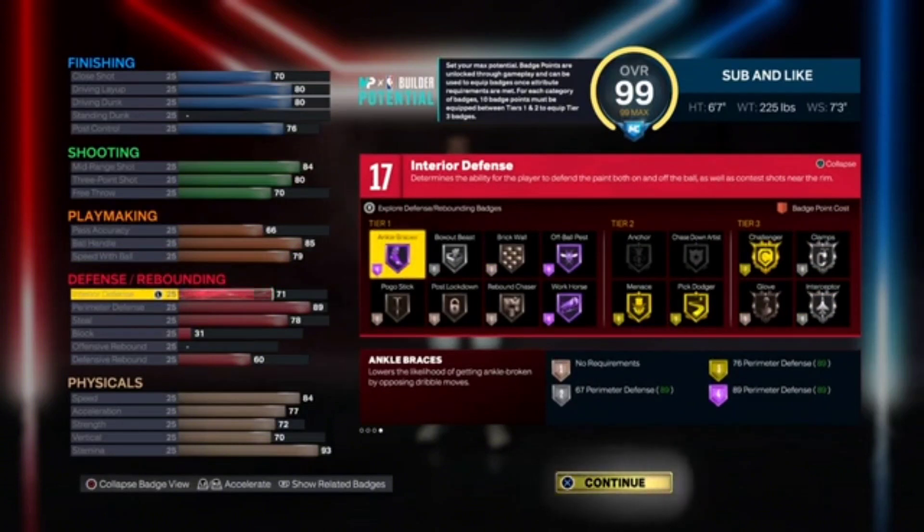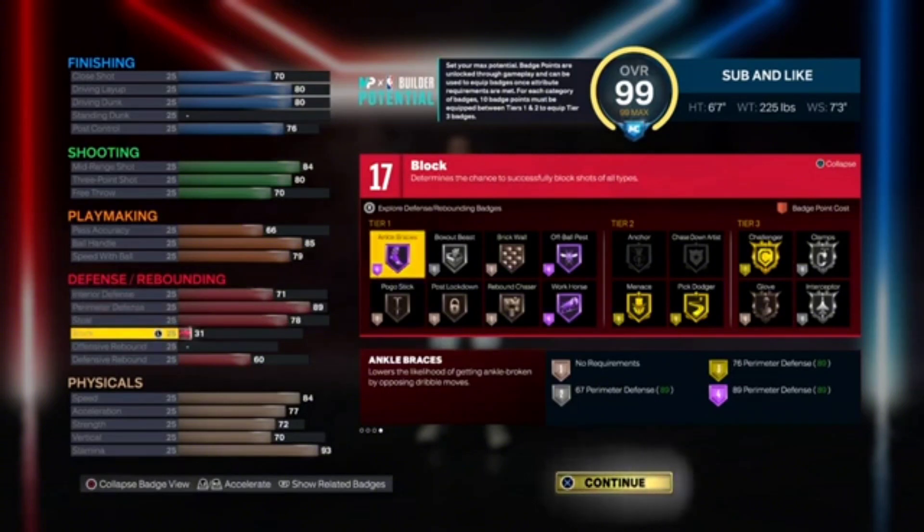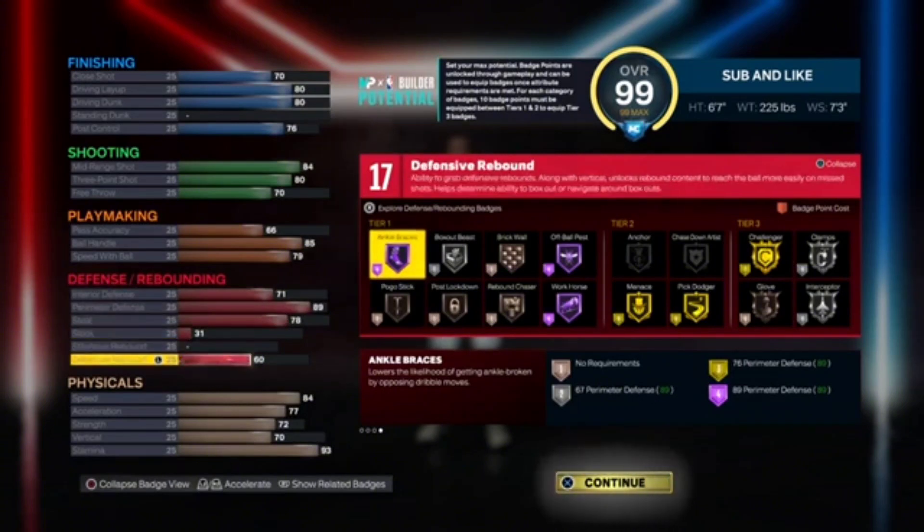For defense, I went 71 interior, 89 on the perimeter, 78 steal, 31 on the block, and then a 60 on the defensive rebound.